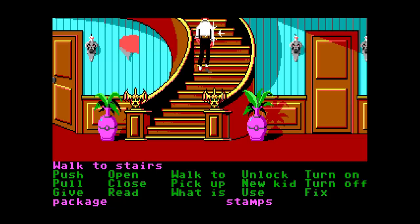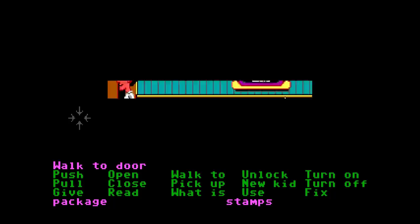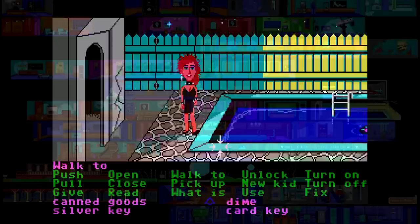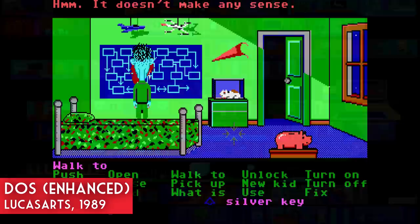Something I find really interesting is that it started out as a pen and paper board game. As described by David Fox, the set of the mansion served as the game's board, and there were acetate overlays for the levels of the mansion and room details. I love how it was conceptualized — I attribute Maniac Mansion's solid map design to the fact that it was planned out so well in advance.